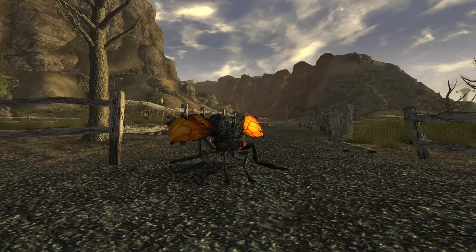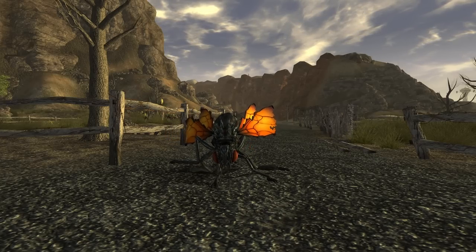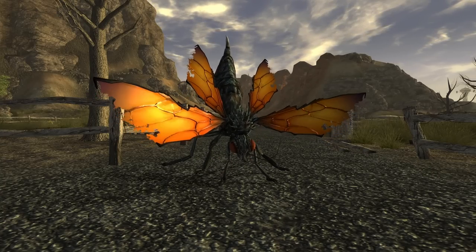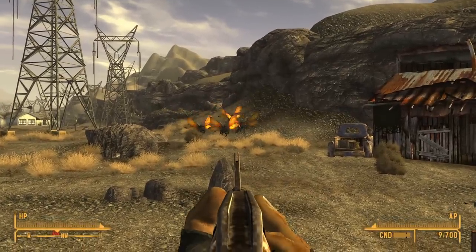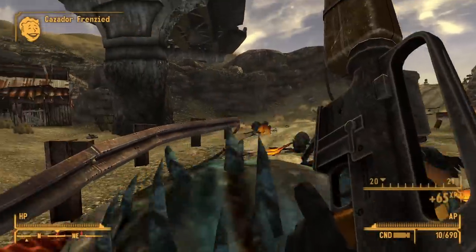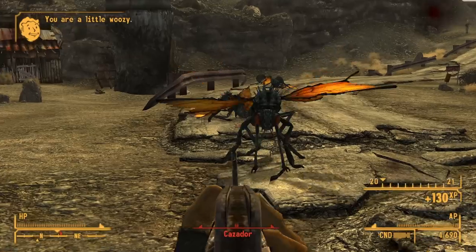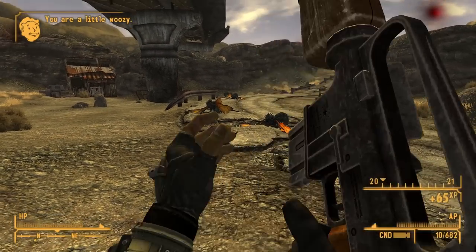But what exactly makes the Cazadors so deadly? Well, protruding from the Cazador's abdomen is a long and deadly stinger. The Cazador's stinger is a weapon of unimaginable lethality. When this terrifying creature strikes with its venomous sting, the consequences are swift and merciless, leaving victims writhing in agony and fighting for their lives.